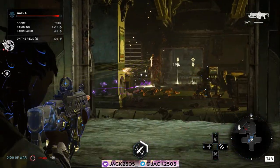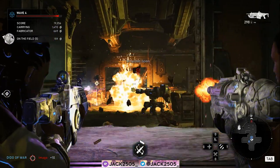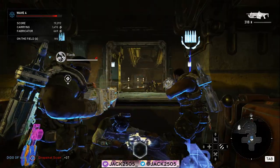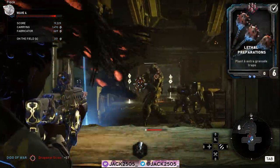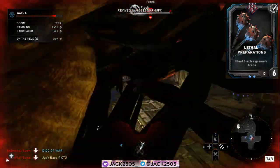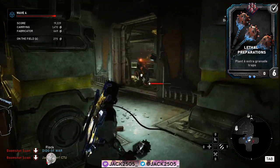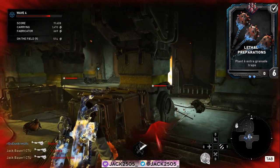First, let's talk about the Slugger's Heavy Preparations card, which has now been renamed Lethal Preparations. You can now plant six additional grenade traps once you get the card to level six. I must admit I hated this change on paper, however in practice this is an amazing change for the Slugger.